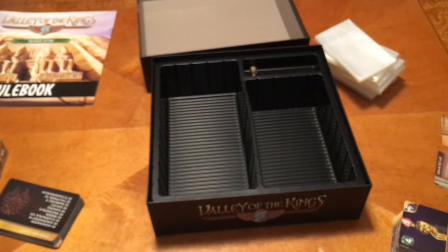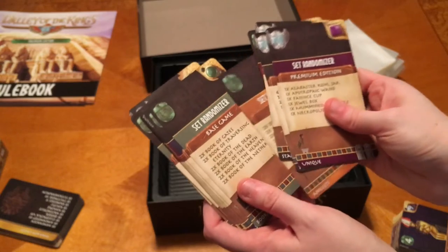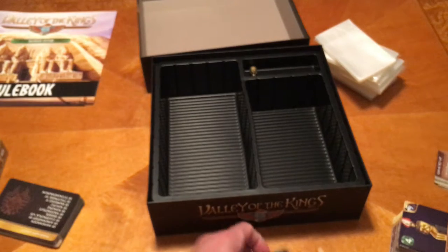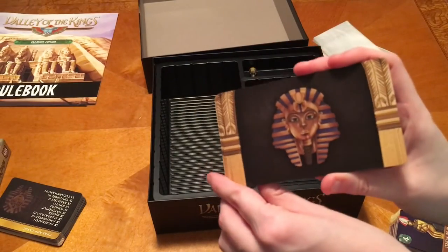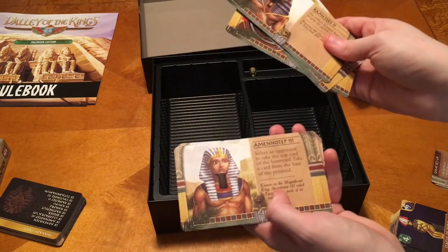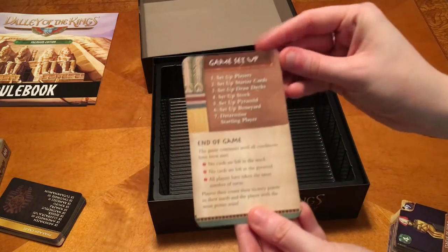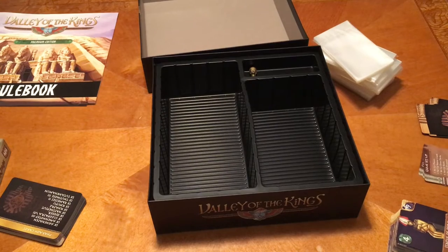In that big deck I also had set randomizers — a couple of those — which is great because that gives you different pre-made games to use. They do say they're set randomizers on the bottom. And then here we have the back of all your different pharaohs — Ramses and others. That must be a new mode I'm not familiar with. We've also got your little reference cards: game setup and end of game on one side, taking a turn on the back.